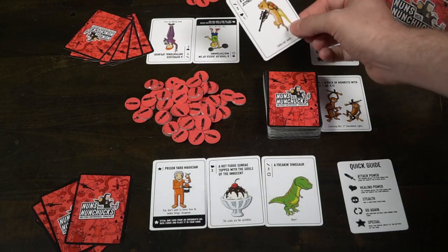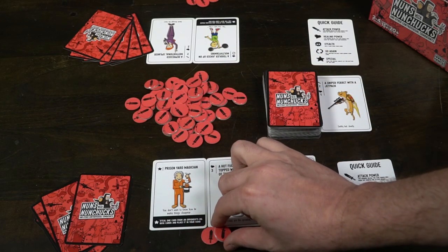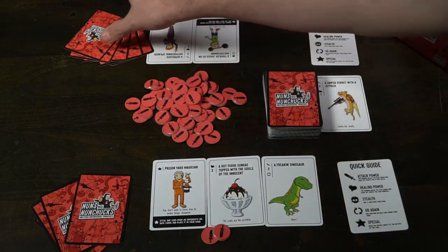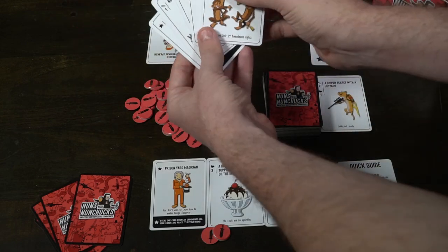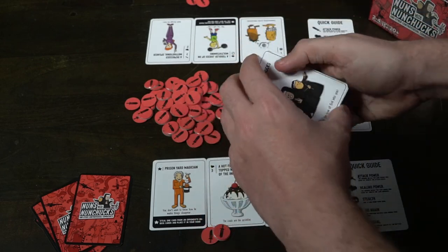Playing the game is just as simple as the setup. You're going to look at the cards in your hand, then choose a card that is face up in front of you on the table and play that card. After you've played that card and resolved any of its effects, it may tell you to play another card from your hand, play a card on the field, or have a special ability. If it doesn't have any of those and you can no longer play any other cards, you're basically done.